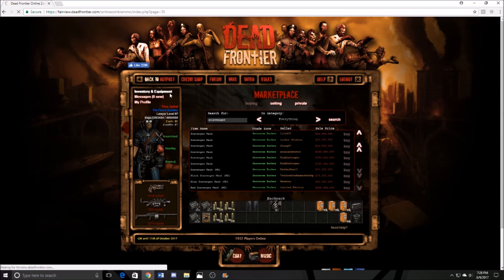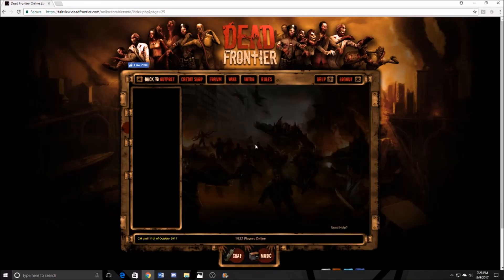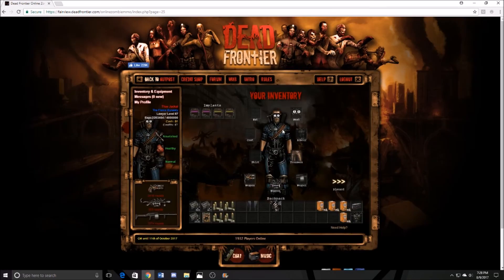If you want to look like the ultimate cat person in Dead Frontier and have your character look as cool as it can be, the scavenger set is for you — for the cheap price of around 33 million dollars, it's all yours.